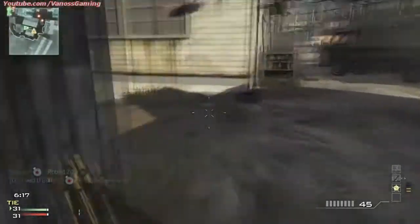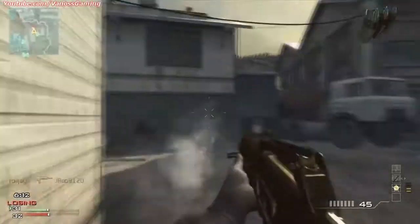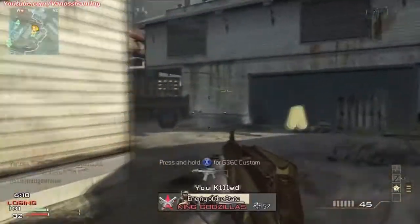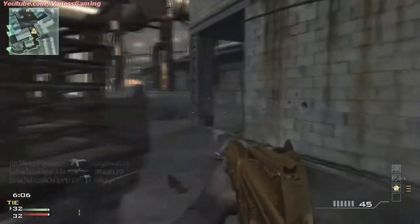When it comes to attachments, you should definitely use extended mags for obvious reasons — you can hold a lot more shells. But since you unlock that last, use grip until you get to that point.